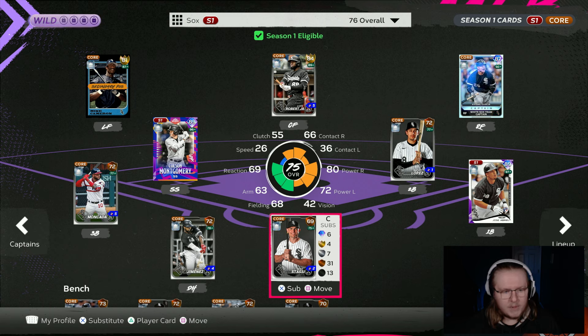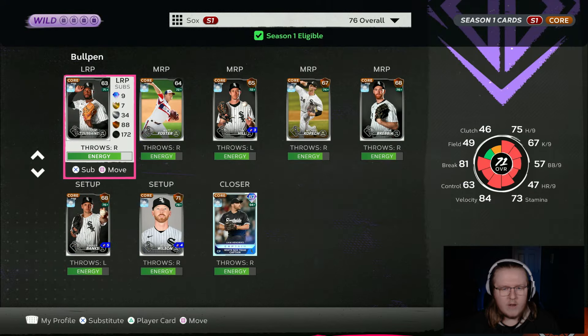The way I like to build the White Sox theme team is maybe a bit different than other people would. Other people might bring in cards from different teams' inventories that have played on the White Sox. I kind of like just using a team full of cards that are actually in the White Sox inventory. My one exception is usually in the bullpen — I'll expand that and add anybody in the game who's spent any time on the White Sox that has a relief pitcher card.